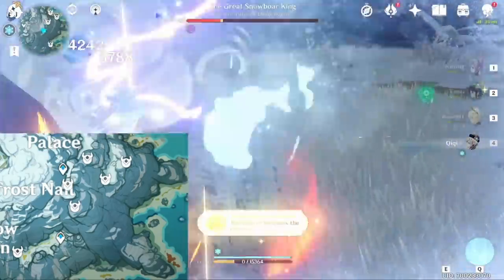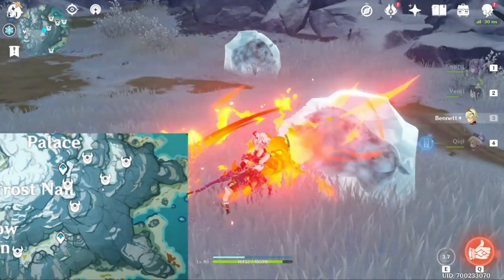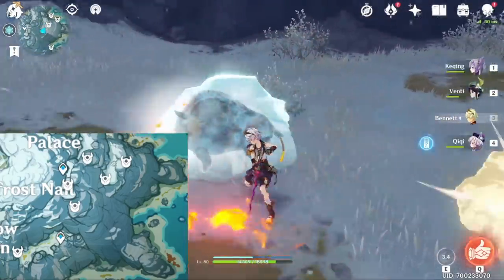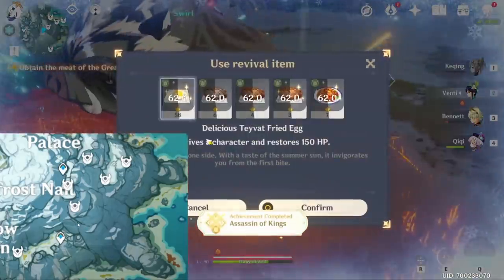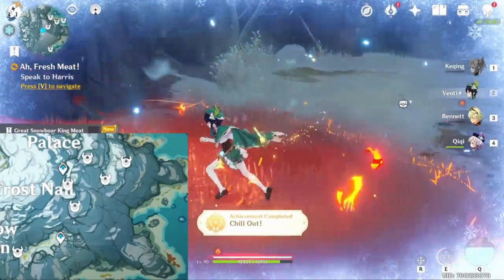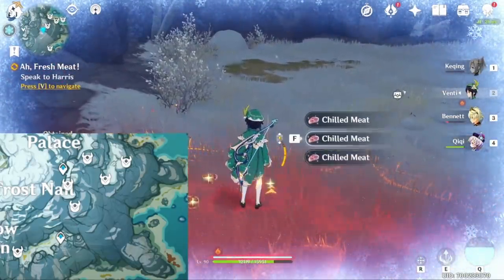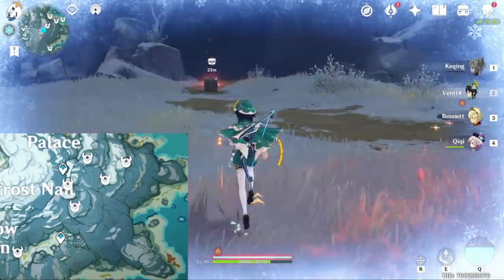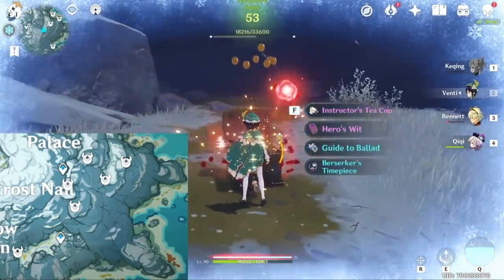And then we have the boar challenge — that went by a little bit fast, so I'm going to rewind. In this location right here, there are going to be three frozen boars — melt them all, and then the big boar will come out. The big boar is probably the hardest enemy in the game, honestly. I died, not on purpose, but I did get an achievement for dying, which was cool. So make sure if you're like a god, to die on purpose. And of course we get an agate for that as well.